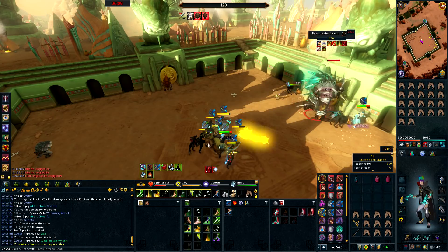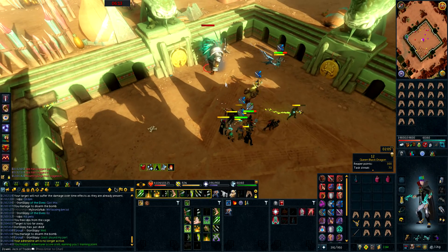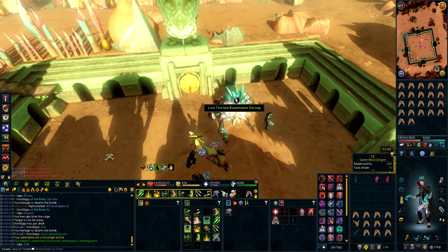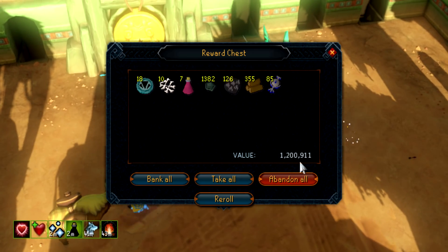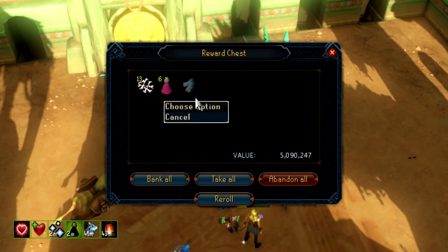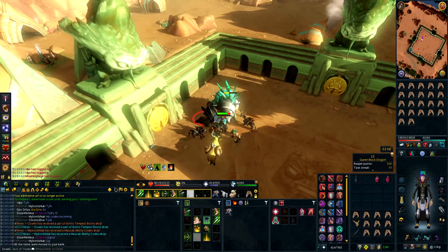Testing out the old Ascensions at Beastmaster. Can we finally get Onslaught, please? It's a kill 30. Not bad. The Acto Boots, wow, okay. I wish I had the Codex.